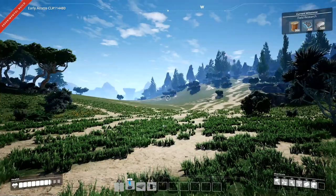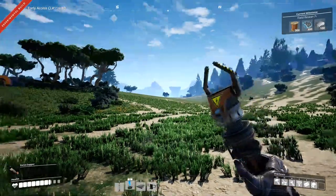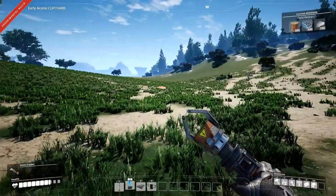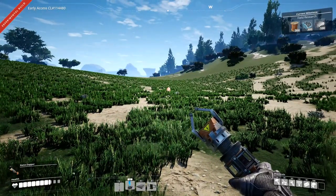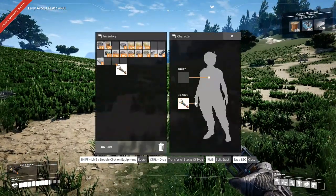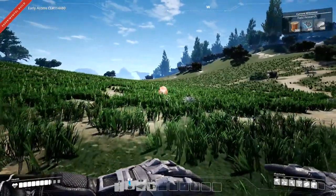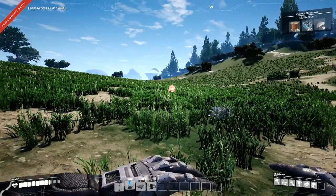I missed a spot. Oh look, it's a lizard doggo! Let's go say hi - gotta be careful though. The last time I snuck up on one in the quick test I did before recording, he was not looking too happy. I wonder if he's feeling intimidated. Can I crouch? I can.